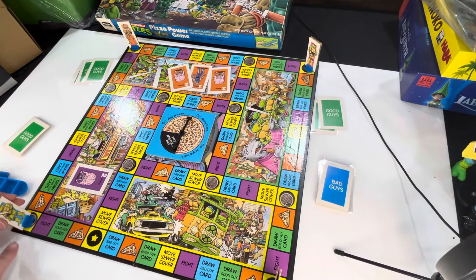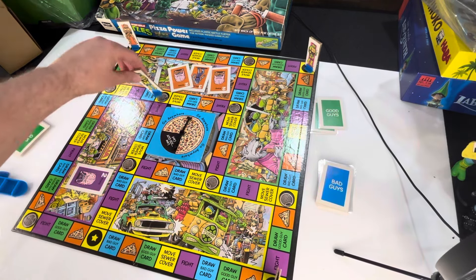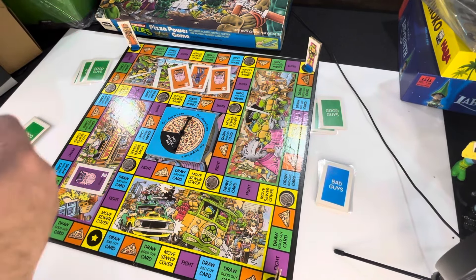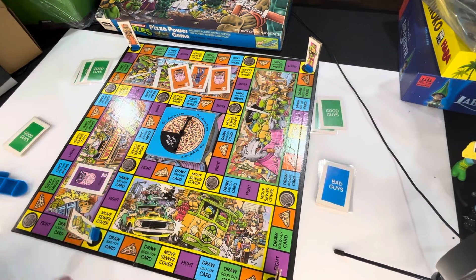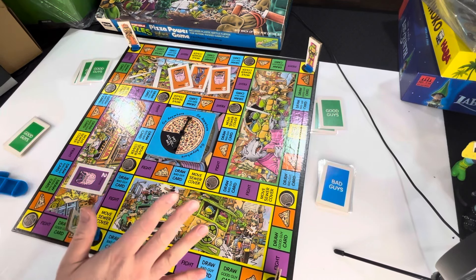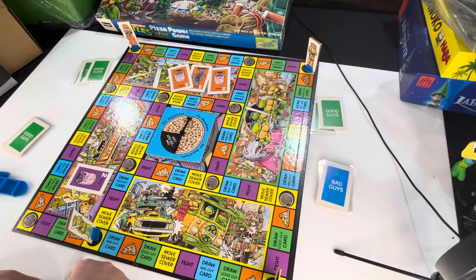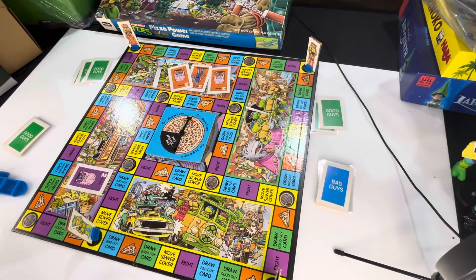When you land on an open sewer space, you must roll the dice again and move along the sewer network that many spaces. You can go in any direction, but you can only enter and exit open sewers. It's possible you'll land on one and not be able to go anywhere if there's no open sewer within that many spaces. Moving sewer covers around is a way to stop your opponents from getting around quickly while helping yourself.